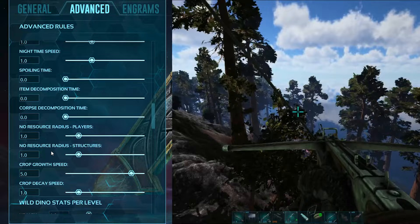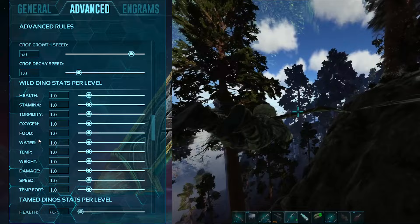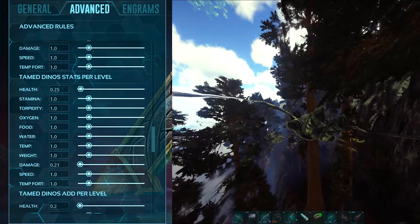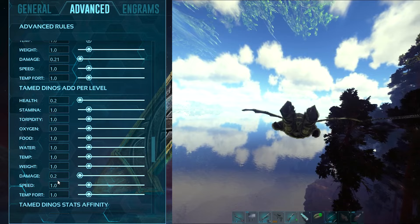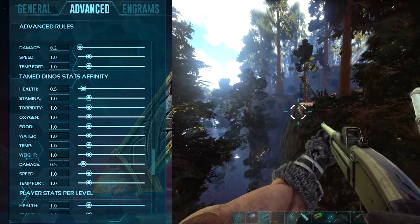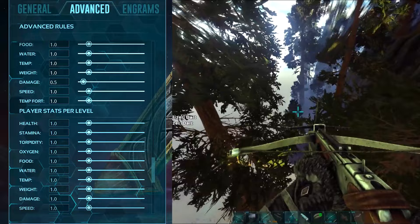Spoiling time and item decomposition time haven't been changed. Crop growth speed is set to 5 so crops grow quickly. Wild dino stats per level have not been affected. Tamed dino stats per level have been adjusted — I've increased HP and damage slightly so they're a bit stronger. The same applies to tamed dino add per level and tamed dino affinity stats, where health and damage have been changed. This avoids needing insane mutations just for better HP and melee — though you may still need some mutations for alpha bosses.